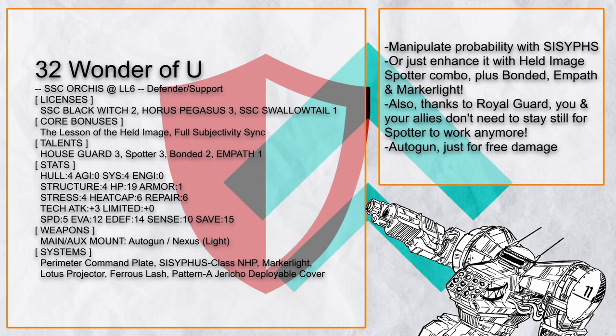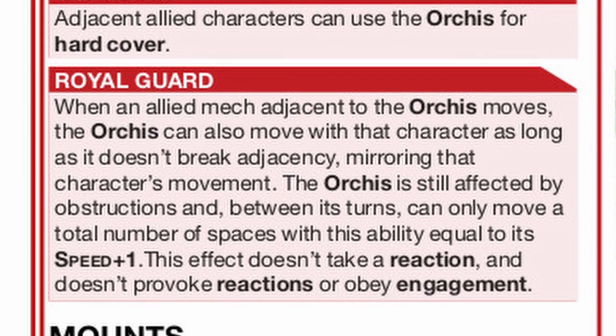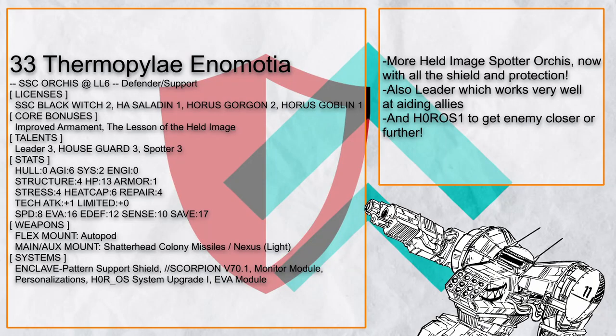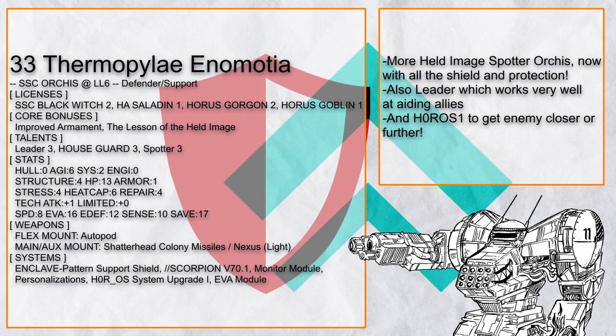Wonder of You is a Sisyphus Orcus that tries to manipulate probability in any way possible, including the Withheld Image-Spotter combo to provide all the accuracy, which with Royal Guard means that Orcus could always aid its allies even on the move, almost like it's a goddamn stand. Thermopylae in Omoshia works in similar fashion, with the addition of Leader for even more support, plus Enclave Shield and Scorpion for plenty of defense, along with Autopod to take advantage of all the lock-on.